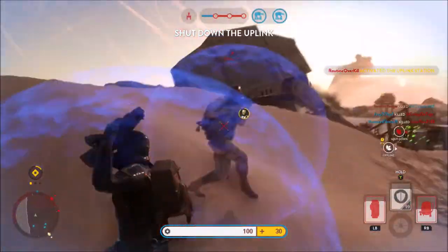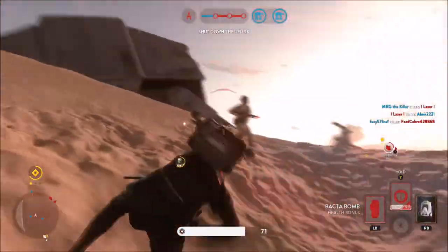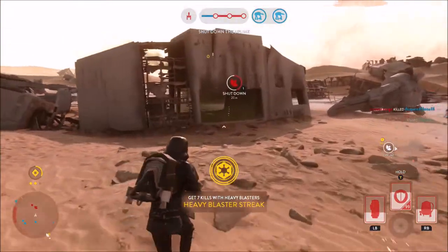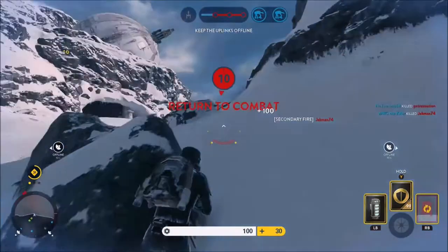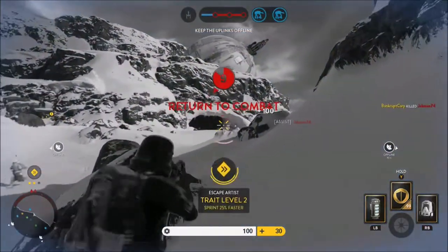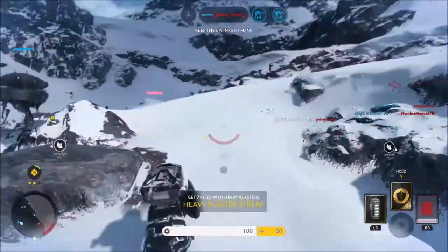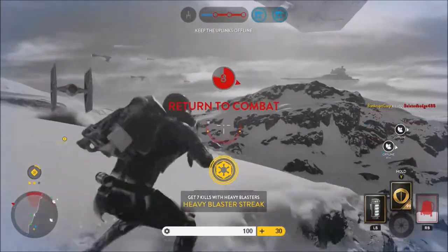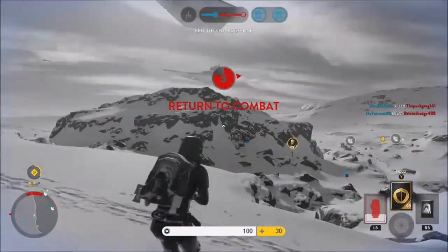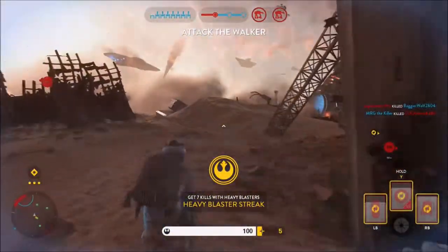Scanners indicate the rebels have activated an uplink station. We're heading the wrong way — turn around. Wrong way, trooper. We need you over here. That's the wrong way, trooper. We have intercept. The walker is exposed — focus all firepower on it.